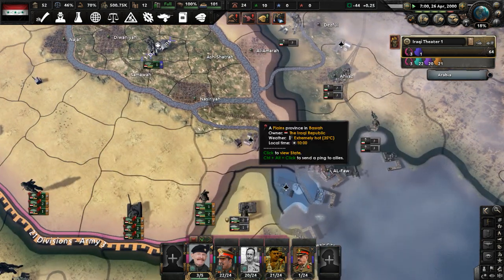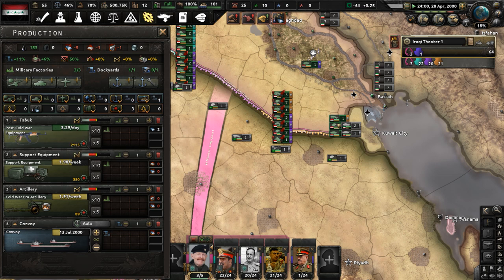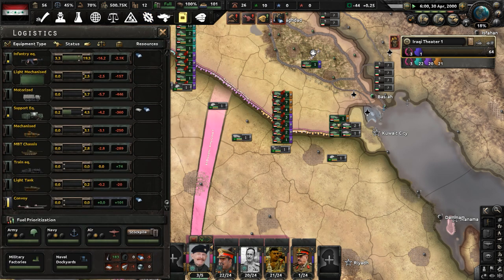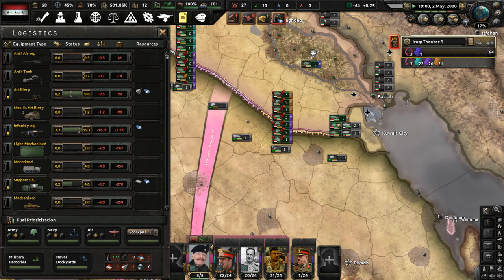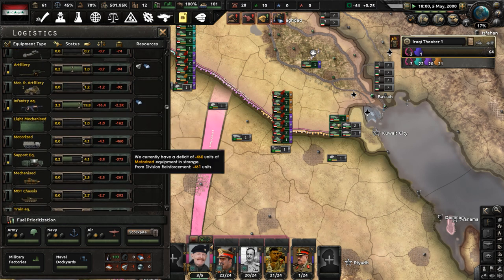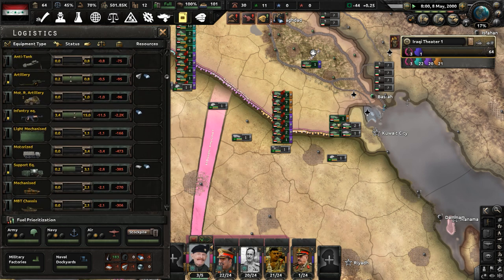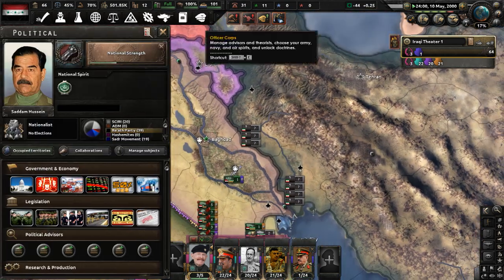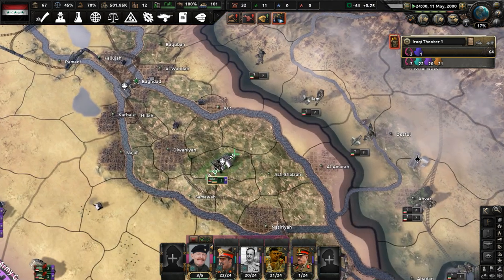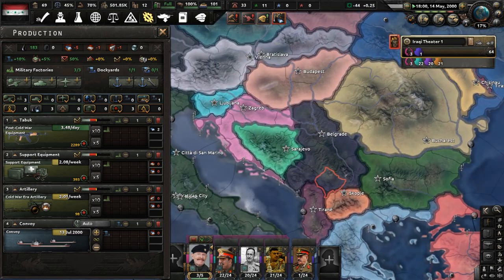I'm thinking we should get a victory if we have enough military factories for our equipment — this is a huge issue. We have a deficit in every department of army supplies except for trains. We need anti-air equipment, anti-tank, artillery, motorized artillery, tons of infantry equipment, light mechanized, motorized support equipment, mechanized, MBT chassis (main battle tanks), and light tanks. Infantry equipment is what we need most since that's what most of our divisions use. At least we have tons of manpower, but without enough equipment to arm our men, having large manpower doesn't help much.